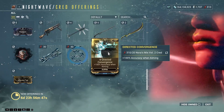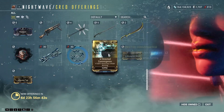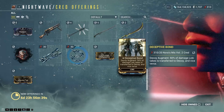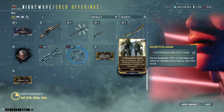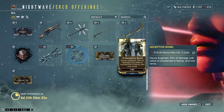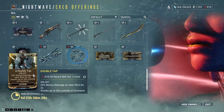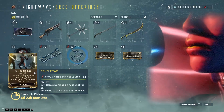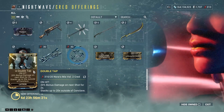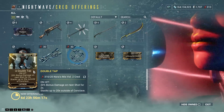Augment-wise, the Supra Augment that increases accuracy while aiming can be pretty useful — I wish it affected recoil just a little bit more though. Deceptive Bond is the Decoy Augment for Loki that transfers damage from you to his decoy, but it also transfers damage from the decoy to you. And the Latron Double Tap gives 20% bonus damage on next shot for 2 seconds, stacking up to 20 times outside of Conclave — that is on hit.